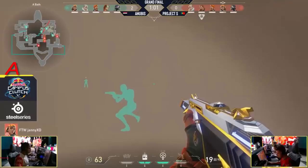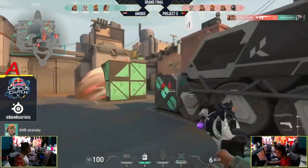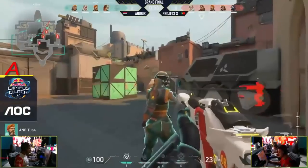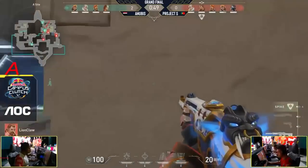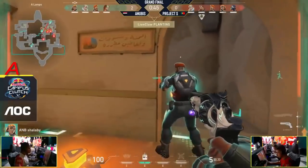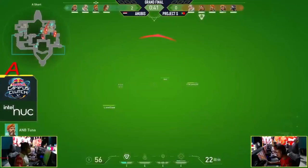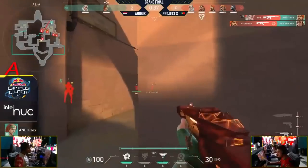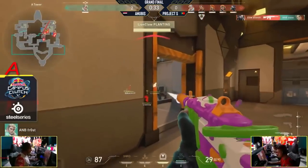Anubis understand what Project S is doing and can set up against it. Rollo actually going for the creeper in the smoke will actually backfire this time around. Project S really taking their time and trying to be cautious here. Anubis have U-haul control right now thanks to that toxic screen — that's going to allow Anubis to actually get more forward position to start pitching onto this spike plant. Not a lot of positioning here for the likes of Project S, but they're looking good. Just two players left for Anubis now.